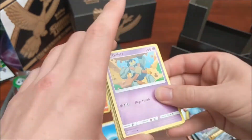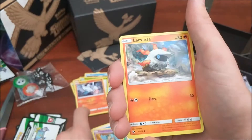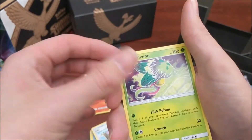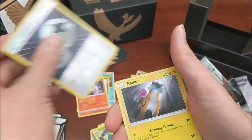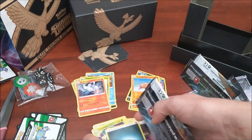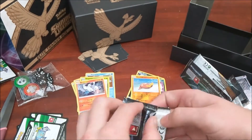We've only got three packs after this and we've not got a Shining yet. We have a Gollet, Larvesta, Scraggy, Croconaw, Jinx, Lily, Carnivine, Feraligatr - that's awesome - a Reverse DCE and a Raikou Holo. The ones I'm putting down here are the ones I'm keeping for sure.